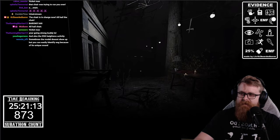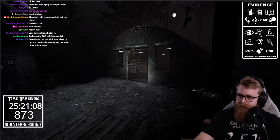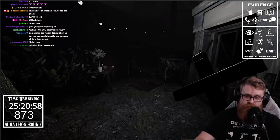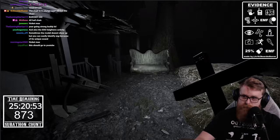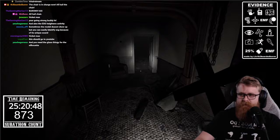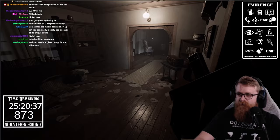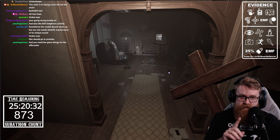Now that we have it locked in and sanity is taken care of, before I confirm the ghost I'm going to grab the other items I'll need — the candle and the camera. I'm also bringing a crucifix, because crucifixes work differently in this game versus Phasmophobia. You want to have the crucifix in your hand and equipped. If the ghost starts to hunt, you can't hide — you can loop it around the hallway, but that takes practice.